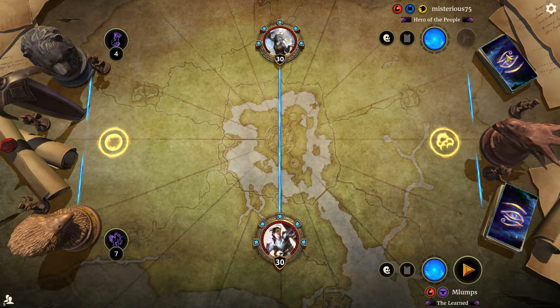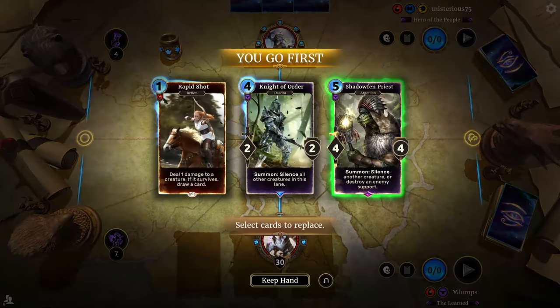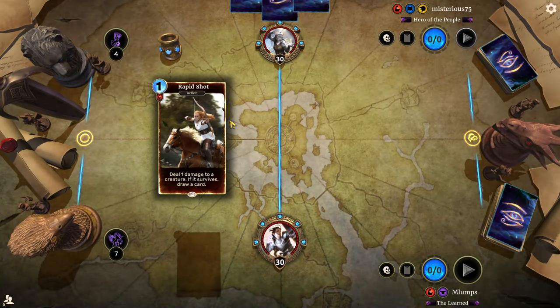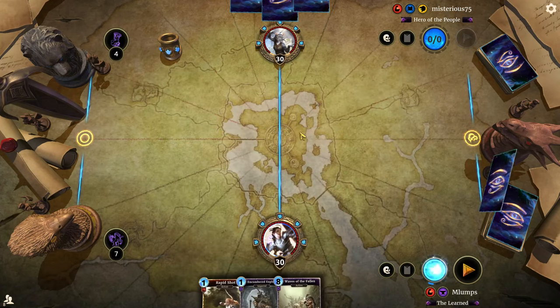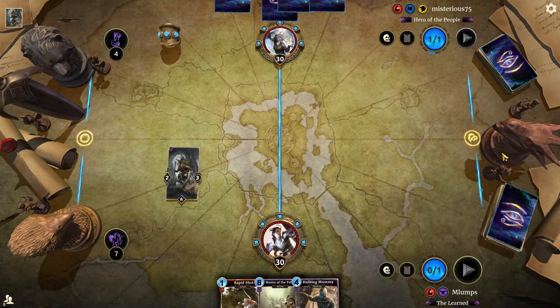Mysterious 75 on Guild Sworn — Hero of the People. They are on a 75-card deck. We've got kind of a weird opening hand, but we're going to keep the Rapid Shot. The Encumbered Explorer is not too bad. Waves of the Fallen — we don't want that on turn one but we want it at some point, so it's kind of okay to have in hand.